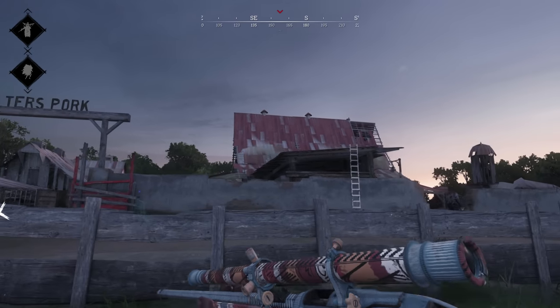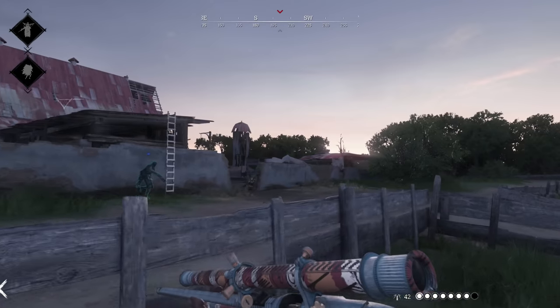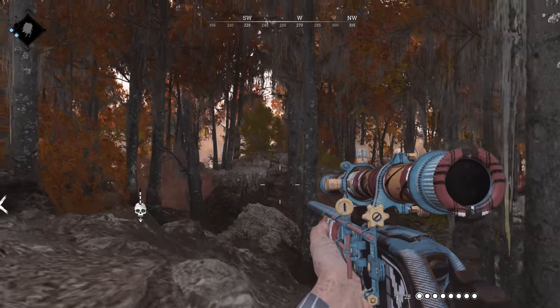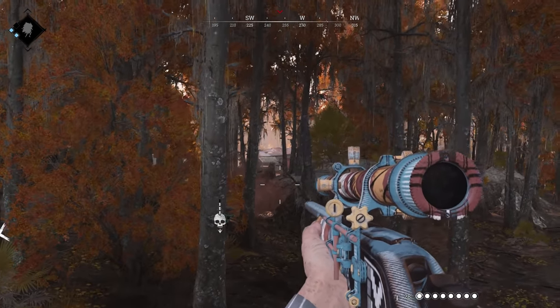The Winfield Marksman is the same old Winfield with a marksman scope. It pairs well with high velocity ammo or FMJ depending on what you are going for. It is certainly not the best ranged option, but the ability to quickly fire follow-up shots is a nice feature and the scope allows you to land shots you might not otherwise.